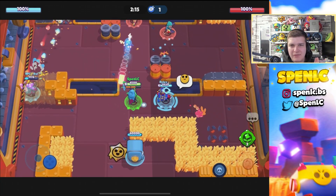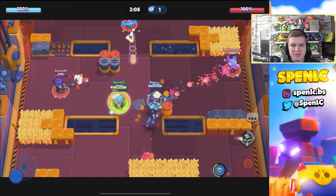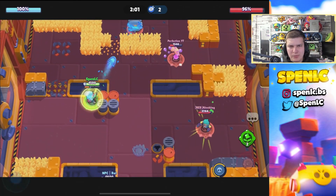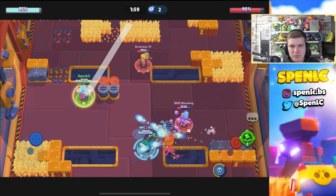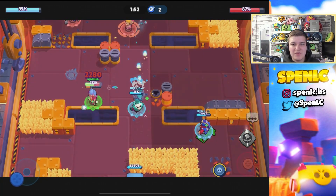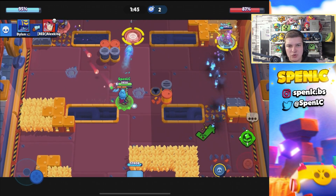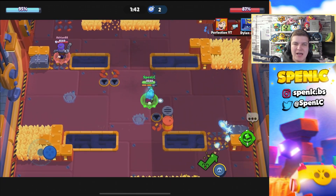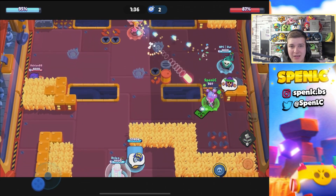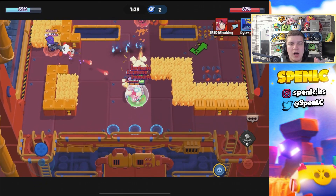Moving on to map three, we have Safe Zone — a map played a lot in power league and competitive. I went with Belle in the middle because she can deal with everything: decent against longer-range brawlers, decent against Max and Bonnie. Her traps can really help when they have control — if they go into a trap it can help you regain control. Colette on the left side should push up as much as possible and use her super on the safe.